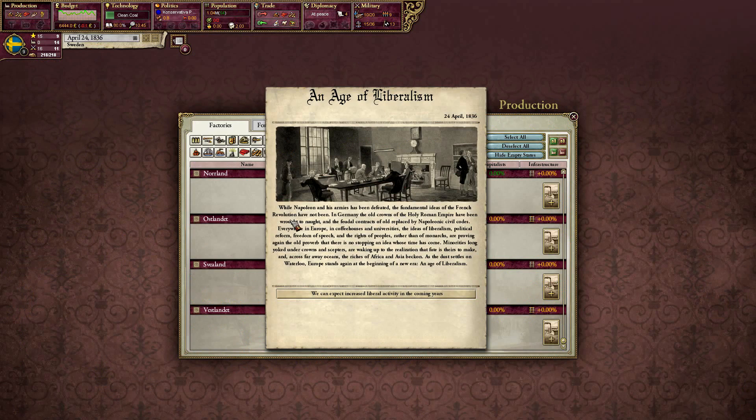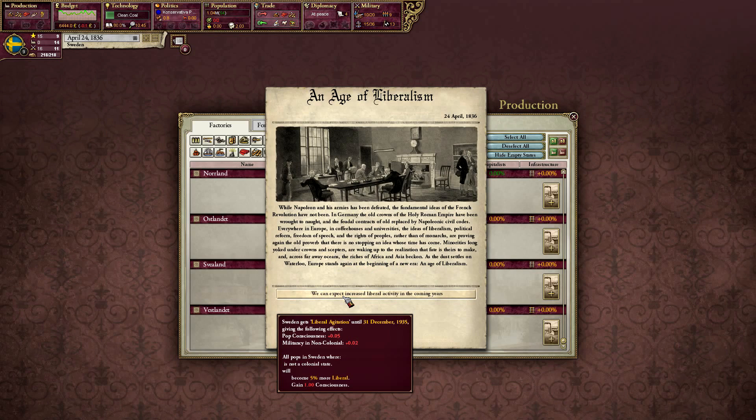Age of Liberalism event fires. While Napoleon and his armies have been defeated, the fundamental ideas of the French Revolution have not been. In Germany, the old crowns of the Holy Roman Empire have been replaced by Napoleonic civil codes. Everywhere in Europe, coffeehouses and universities push the ideas of liberalism, political reform, freedom of speech, and the rights of the people rather than of monarchs. This gives Sweden liberal agitation until the end of the game, with population consciousness going up plus 0.05 and militancy of non-colonials by 0.02. It's not a decision — it's just telling me what's happening.